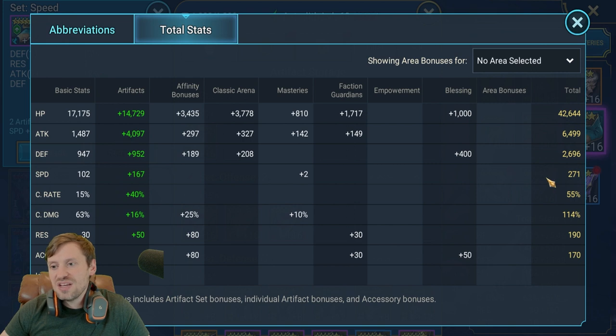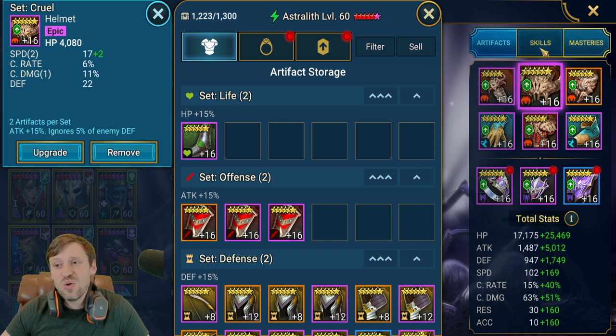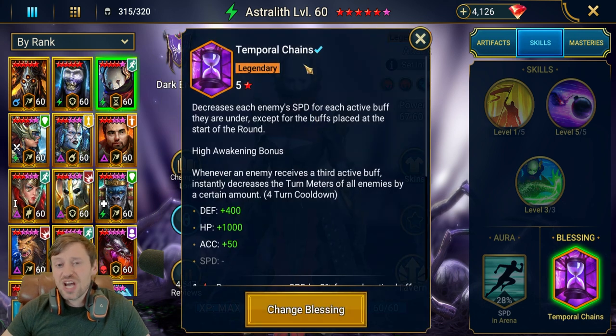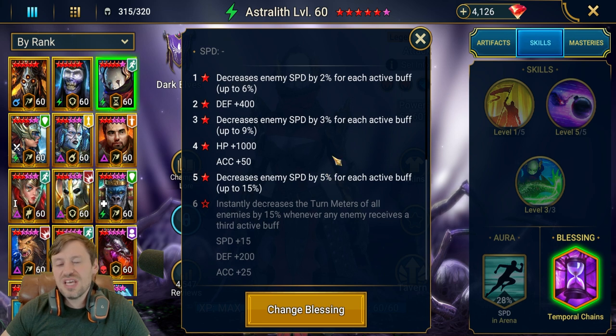Ring attack percentage, attack on the amulet, and attack on the banner. We've got 6.5k attack — ideally we'd want this higher, and having attack percentage boots would help a lot. Speed is at 271, which is pretty fast. Those are really the only stats that matter on her — speed and attack percentage. That's all she needs. Temporal Chains is actually a really good blessing to take on her, as it will slow down the enemy team, making sure that we get to go first and put bombs on everyone.